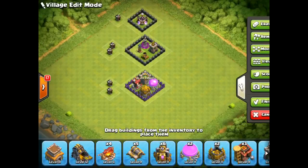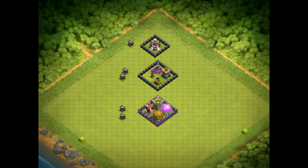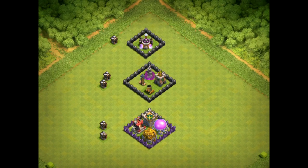When you get to Town Hall 8, you want to make sure you upgrade your laboratory first — always the laboratory — because there is over 90 days of upgrading time in that lab. You're not going to be able to upgrade every single troop before you go to Town Hall 9, which is okay because there are only some troops that are important. Use one builder for the lab, and for the other builders you want to upgrade your new defensive structures to the same level as the old ones.